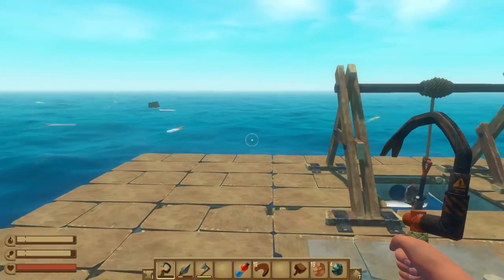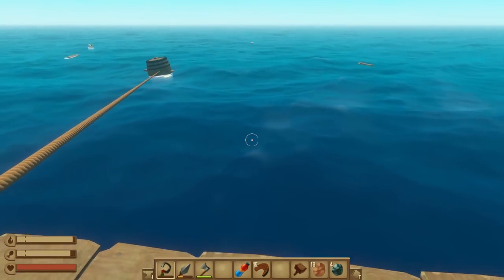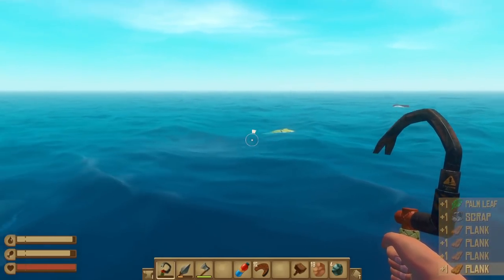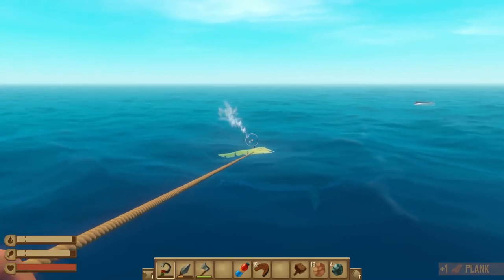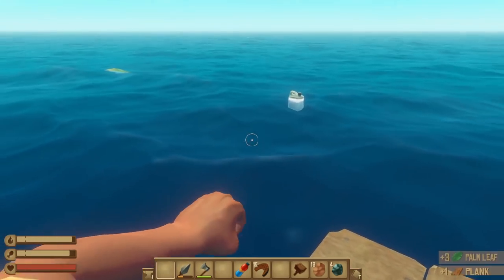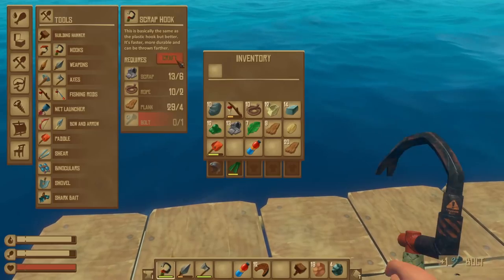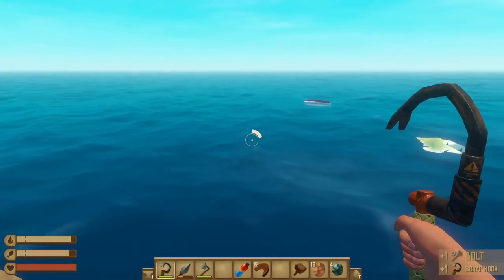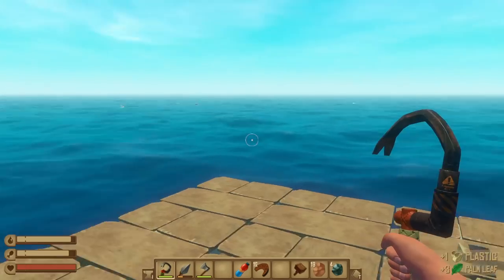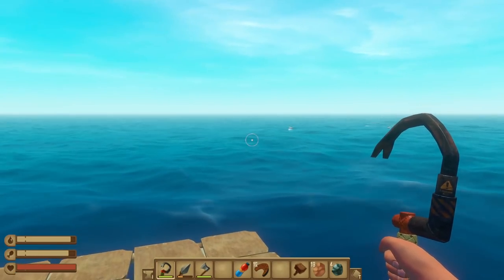Let's grab a couple more thingies. I'll take you — thank you very much. That shark has a limited lifetime on it. I think I should probably focus on plastic some too. I'm gonna need to focus on something. Hooks — we need a bolt, got it. Hook's made. Wow. Plastic — yes! No islands. Nothing, nothing.